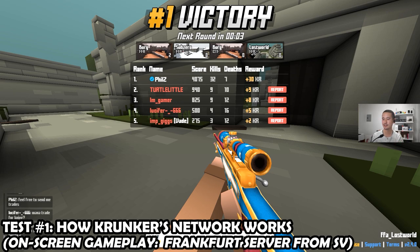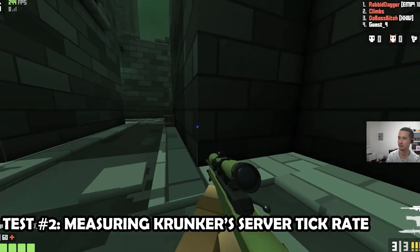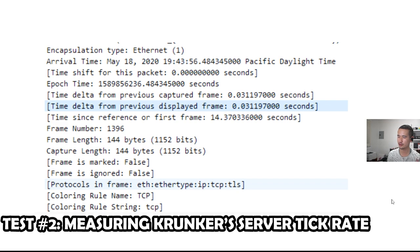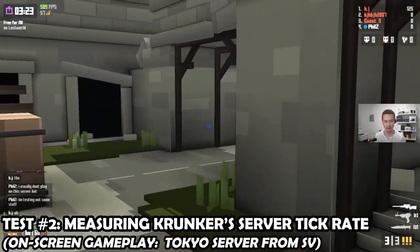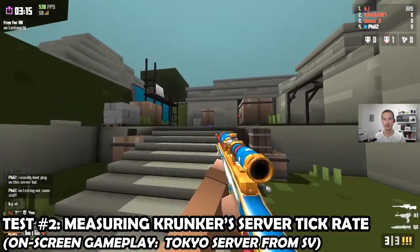In this first test, I tried to understand how many connections are established and which ones are the primary connections being used. The next tool I'm using is called Wireshark, and it lets us analyze and record network data and look back to see what's going on. After filtering for the local game server — IP address starting in 104 — you can see the time delta from the previous captured frame is 0.031 seconds, so about 0.03 seconds. That means it happens about 33 times per second, corresponding to a server tick rate of about 33. This is consistent with what I've read before about Krunker's tick rate being around 30.